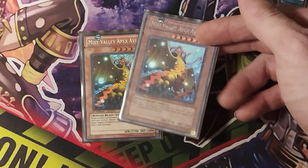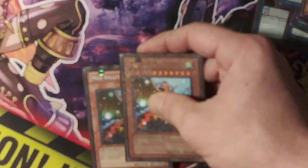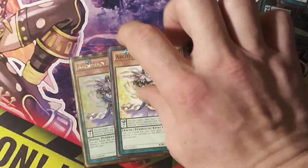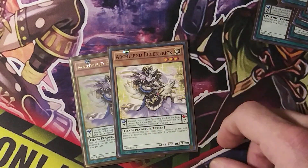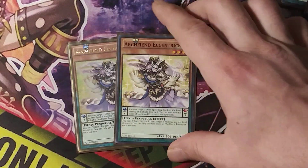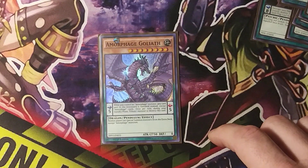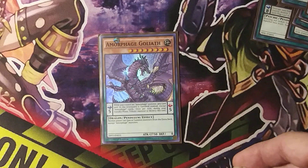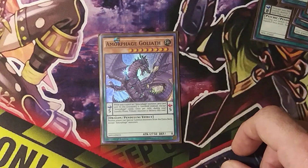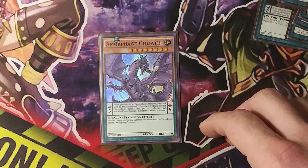And since he negates and returns to hand, you just Pendulum him out again the next turn. Arch Fiend Centric — being a monster it can pop a monster, or being a Pendulum it can pop a Spell or Trap. Very nice. And being a Pendulum monster, it can reoccur on board with scales. Pretty much when you pop your opponent's field or create your own field, you can dump Goliath and stop your opponent from being able to go into the extra deck.